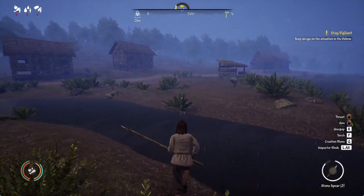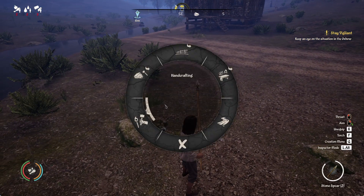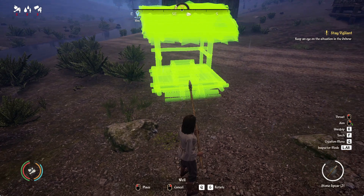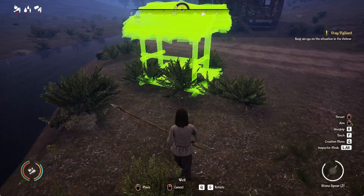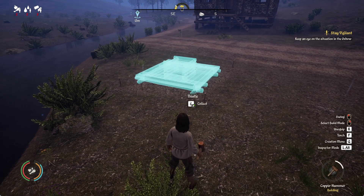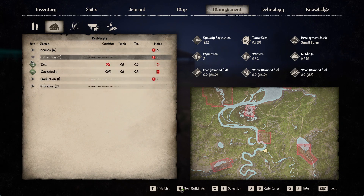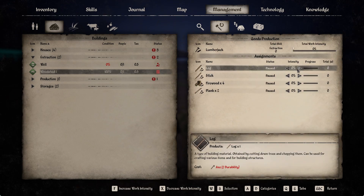I don't think I built the well yet, so let's put it over here. It's under extraction. Yes — well. Let's rotate it and place it here. Number five for our hammer, and of course we need logs. Let's get him assigned to the woodshed so he's working there.